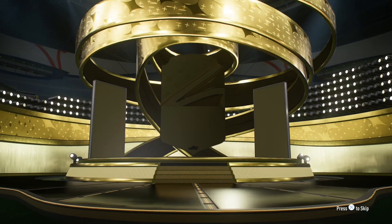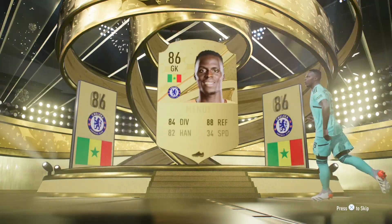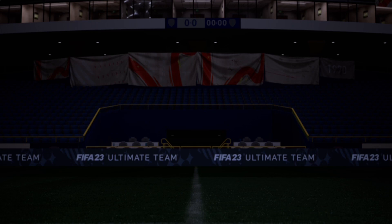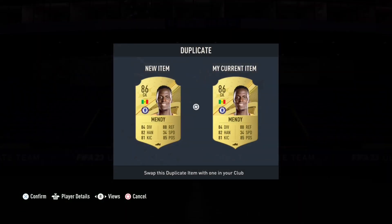Now we have the 81+ times 11 pack. It is a walkout - Mendy. Nice. Just Mendy, but still, an 86 is quite good to be fair. A duplicate 86 is not that good, to be fair.